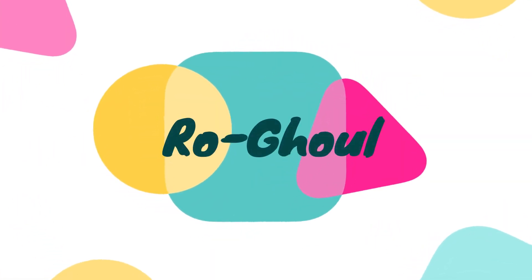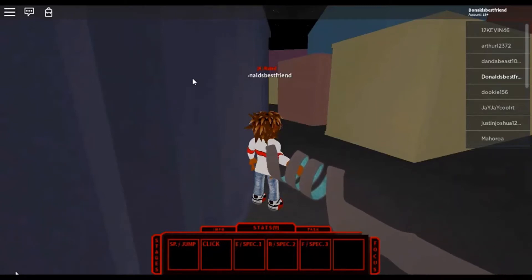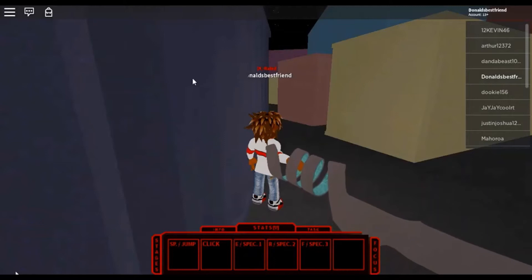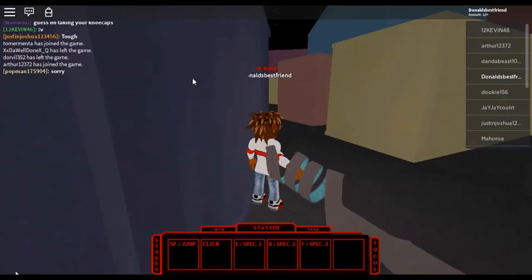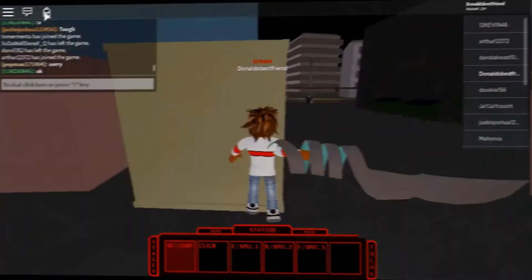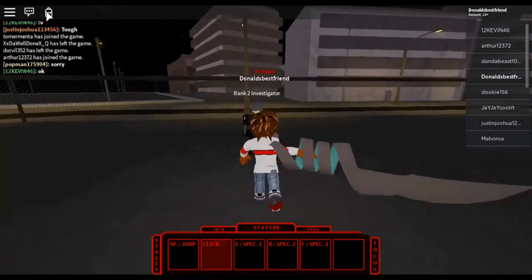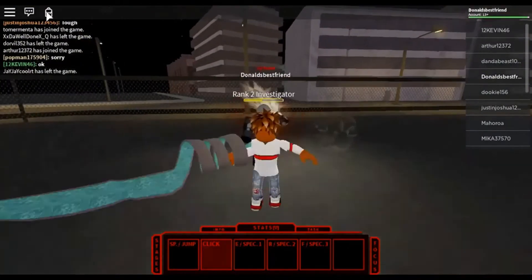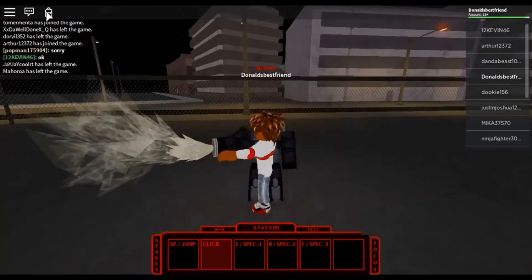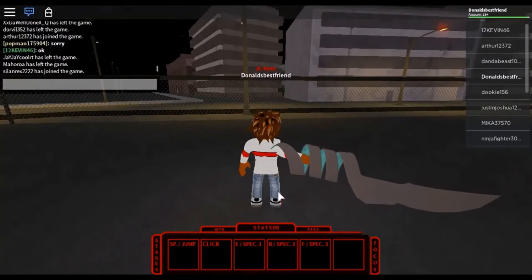Number 3: Ro Ghoul. The name of the game gives you a hint towards the anime that it is based on. Ro Ghoul is based on the anime called Tokyo Ghoul, and it is another renowned name in the world of anime. As you might have expected, it's an RPG game as well. You can choose to be a ghoul or CCG, and the main purpose is to gain reputation and strength to raise your rank. The ghouls tend to eat the NPC humans, which makes the game one of a kind.